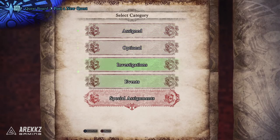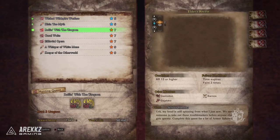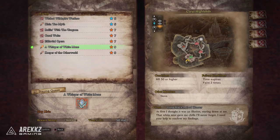Today the first Arc Tempered event quest went live. This one is called A Whisper of White Mane. Head over to the quest board, scroll down to event quest and you can select it from there.